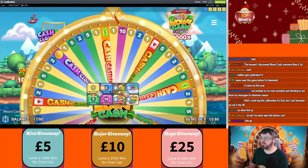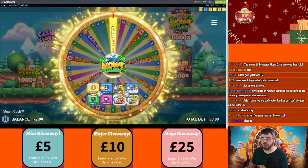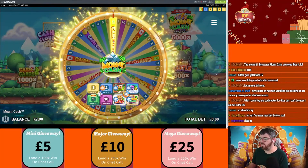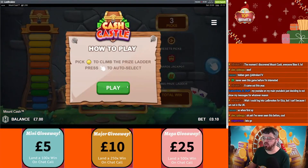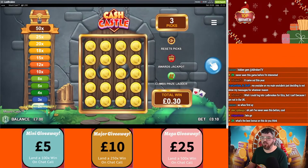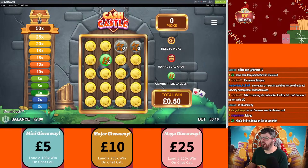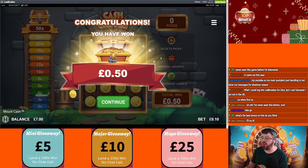Okay, first bonus round — this is like the coin flip of the game: Cash Castle. This is one of the lowest rounds, so the max win on this round with the 10x top slot is 500x. You've got this little ladder up here and you've got to look for ladders. Oh no, okay — worst round ever, 4x.